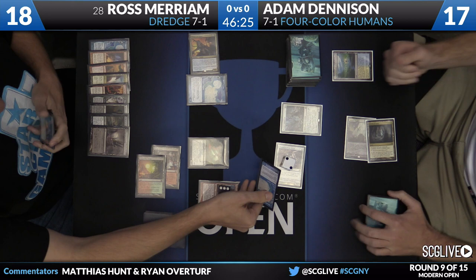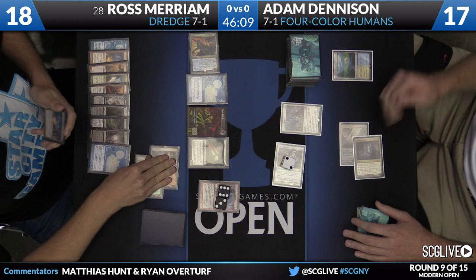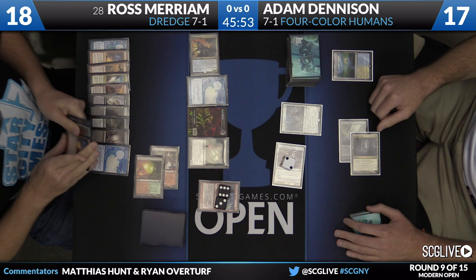Ross does not want to kill this creature in combat because it would exile the Bridge from Below. But he does get the free block — make a zombie by sacrificing the Narc Amoeba, or just let damage happen. We'll see whether he sacked one to the Gargadon. I don't think he did — I think he just let it die in combat, opting not to sack to Gargadon. A lot of times you want Gargadon to hang out on suspend. You'd pay one mana for an emblem that just says 'you may sacrifice a creature.'